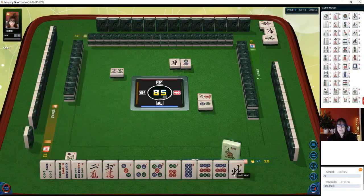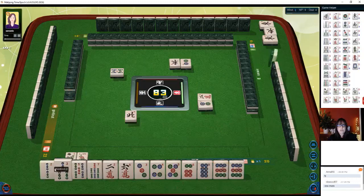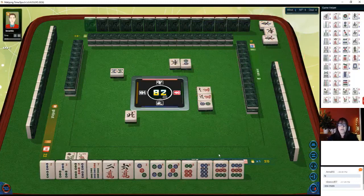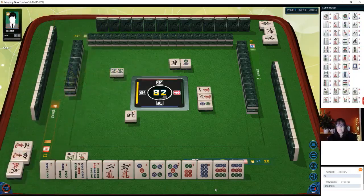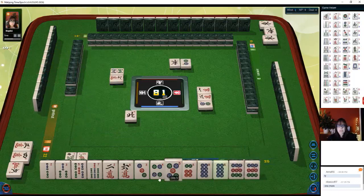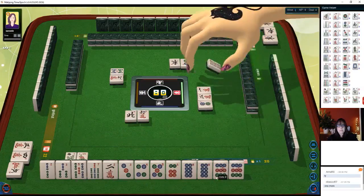We have a three-five and three-four-five, but we do not have a three-four-five in cracks. Let's hold number tiles. North is our seat — we'll exchange that. Discard north wind. We have two-three, a two and three-four — we might be able to do two-three-four mix triple chow. That's eight points, no honors, terminal pung.